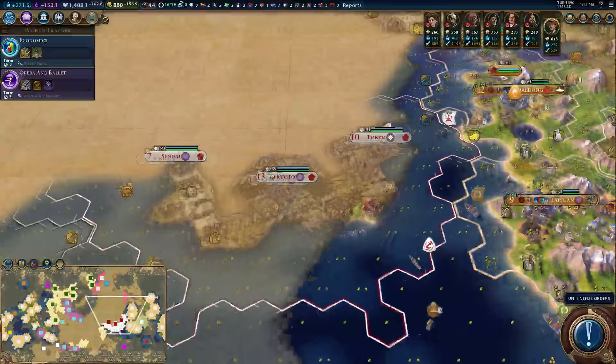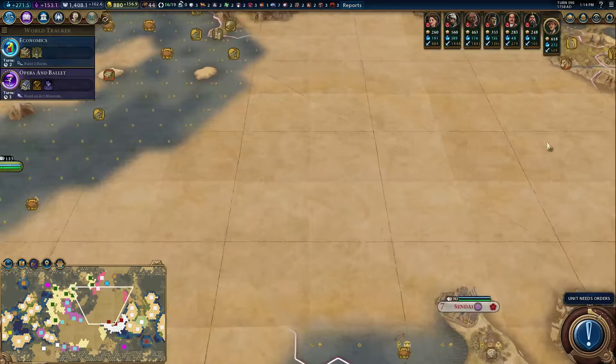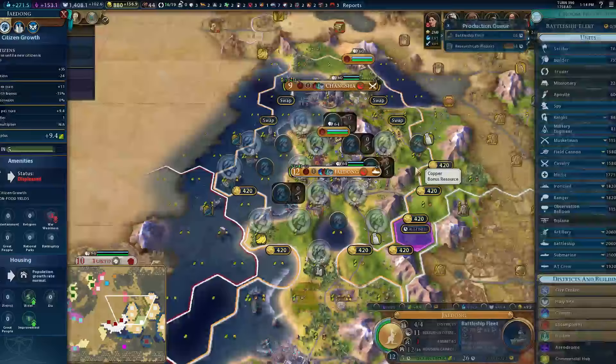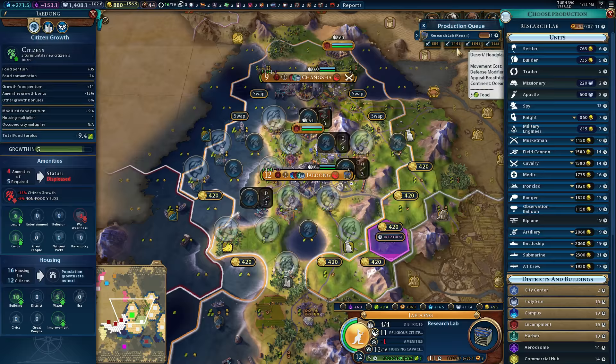We can't cut through the land down here, so hopefully — what if we can't exit this way? I have no real indication either way. For all I know, we're boxed in. Go ahead and start the research lab, and I'm going to cancel out of here. If we're boxed in, I might still build ships here, but it'll probably go straight to an armada.